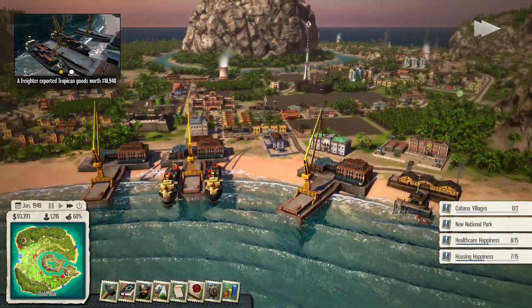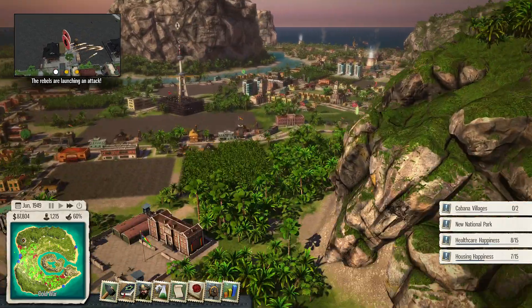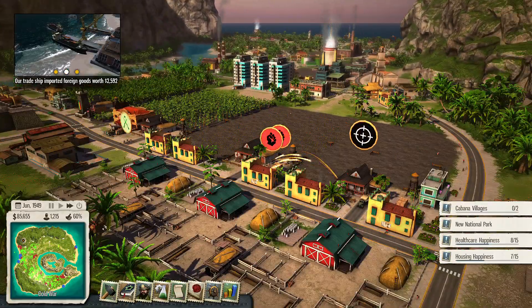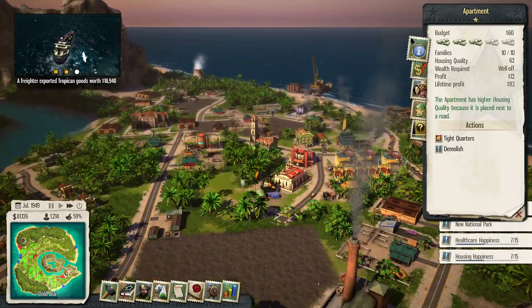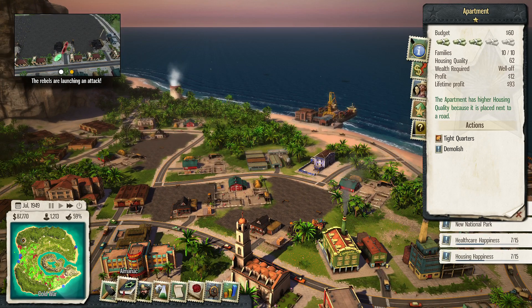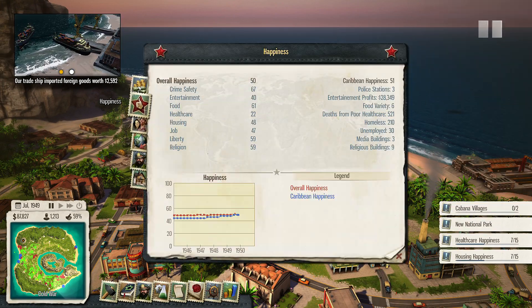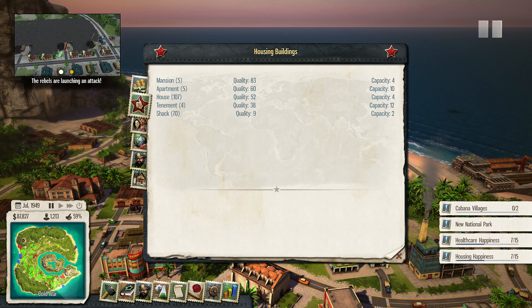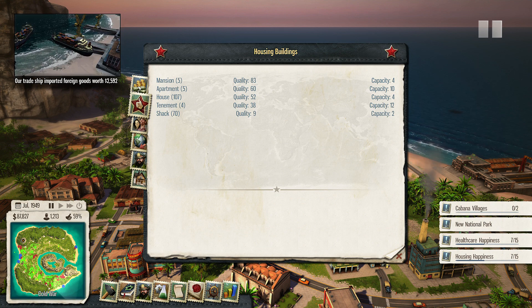Oh, the rebels are attacking! Hello rebels — they're going for a sugar plantation. Okay, whatever makes you happy. Speaking of happiness, how is housing happiness still bad? Lots of shacks, man. I need to make more apartments.